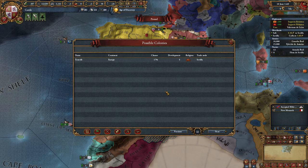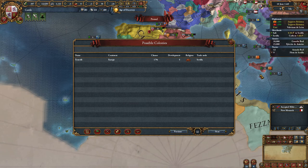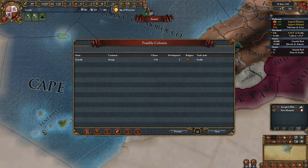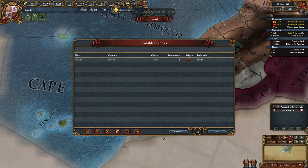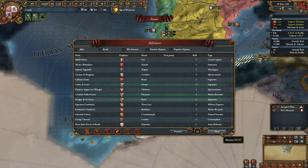Possible colonies - this will be very handy when we start colonizing. In this list you can see which provinces you've discovered that you can reach to colonize. At the moment we can only colonize Tenerife - these four islands are one province and we could colonize it right now, but we have no colonists so we cannot do it.